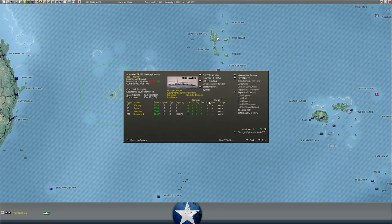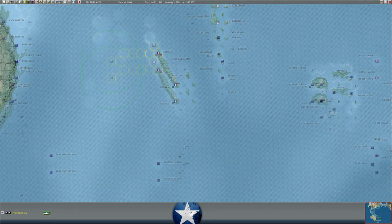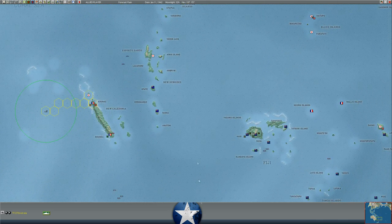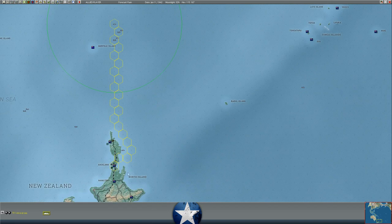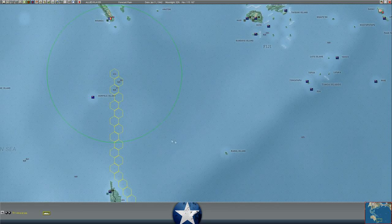Our mine layers are sprinting toward Comac to try to lay a minefield. They also have three patrol gunboats going with them. We have not spotted his carrier battle group this turn - they've kind of disappeared - but we are still sprinting south. Our cruisers are over here sprinting south toward Auckland, toward New Zealand, hopefully to get away. Just because we know he had carriers in this area, we've diverted some of our convoys.